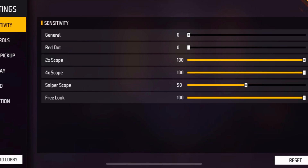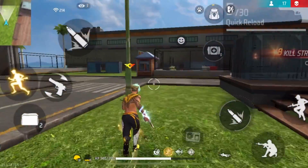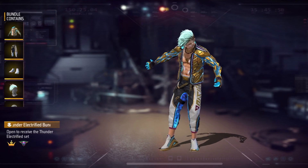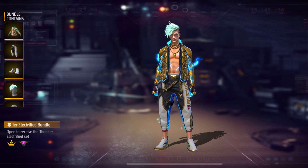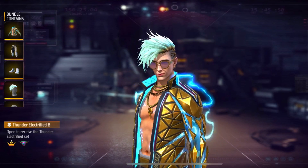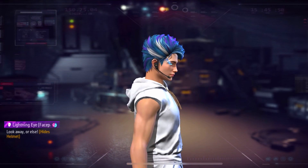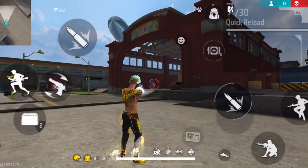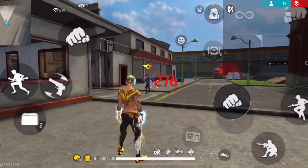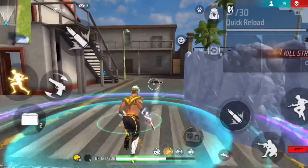Before I tell you the red dot sensitivity, let's talk about the giveaway. I'm giving away two amazing items to five lucky winners. The first item is the Thunder Electrified Bundle — I love the electricity flowing through the arms and the hair of this bundle. The second item is the Lightning Eye face paint, which goes really well with the bundle. To enter, comment your in-game UID and your thoughts on these two items. I'll personally select five lucky winners from the comments.